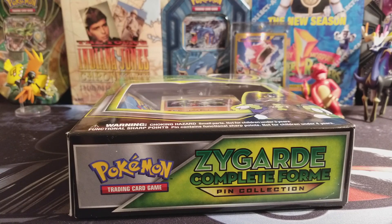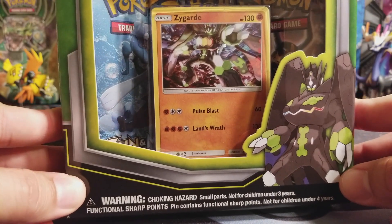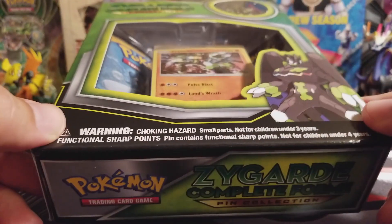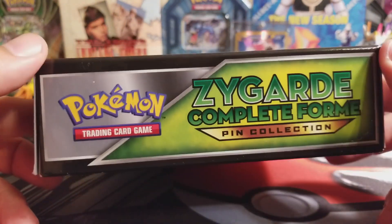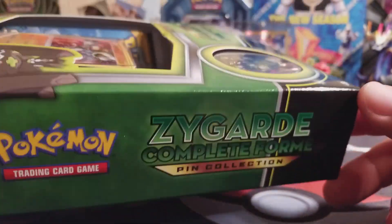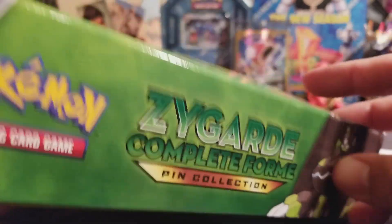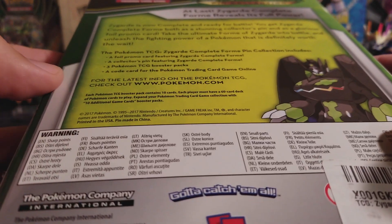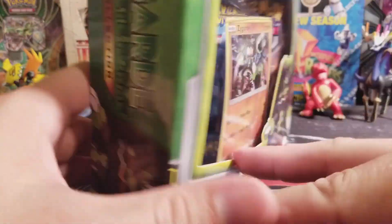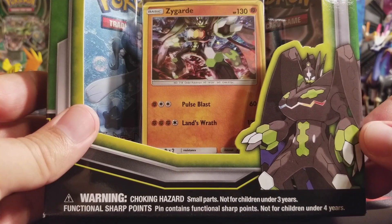Hey guys, I'm back with an awesome pin collection box — the Zygarde Complete Form Pin Collection. It's so big I can't really fit it on my camera the way it's positioned. There's the pin. I'm gonna take it all out and show it to you. There's the box, the back of it, all that stuff. You guys have probably seen it before. I'm gonna roll the intro and when I come back everything's gonna be out of the box.